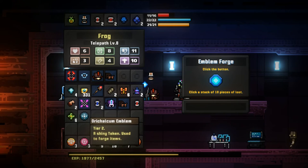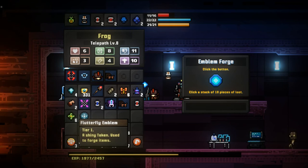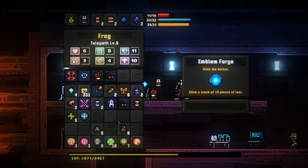In this case we've created an Aurichalcum emblem. It's the same for creating eyeball emblems, flutterfly emblems, planet emblems, herb emblems, and any other emblems.